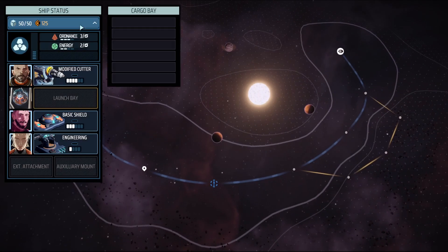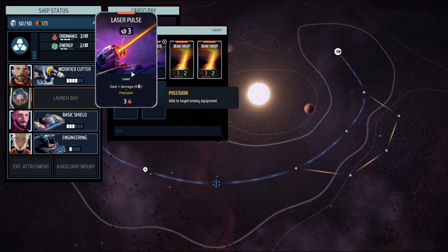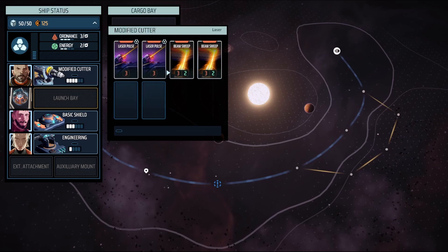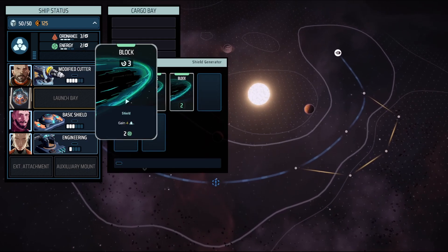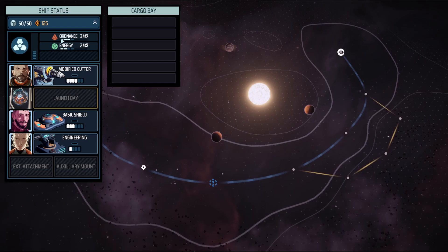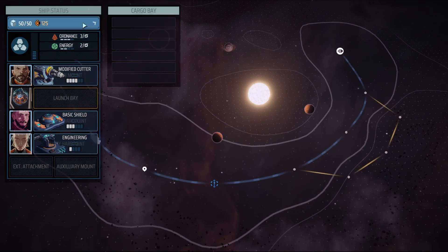Our lasers require three ordinance to fire and shields require two energy. We gain those every turn. You can freely adjust this as you want, even in combat, but it does have some downsides which we'll get to later.